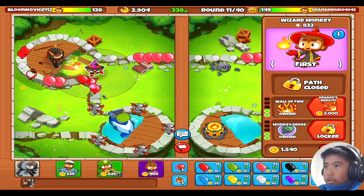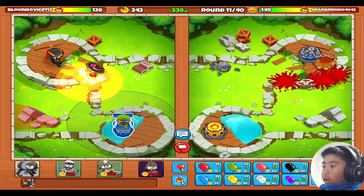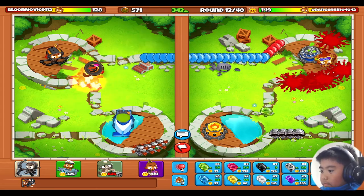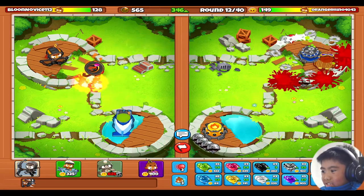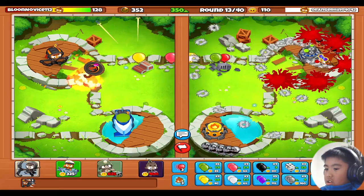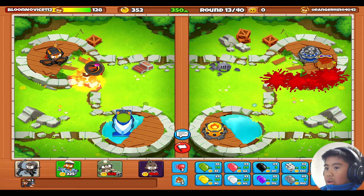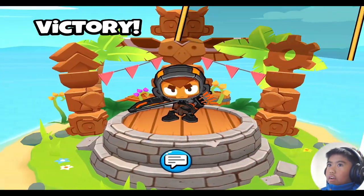I want to get Dragon's Breath. Good that I have Dragon's Breath now. Camo Lead. Camo Regen Lead — not Red, Lead. That was very easy.